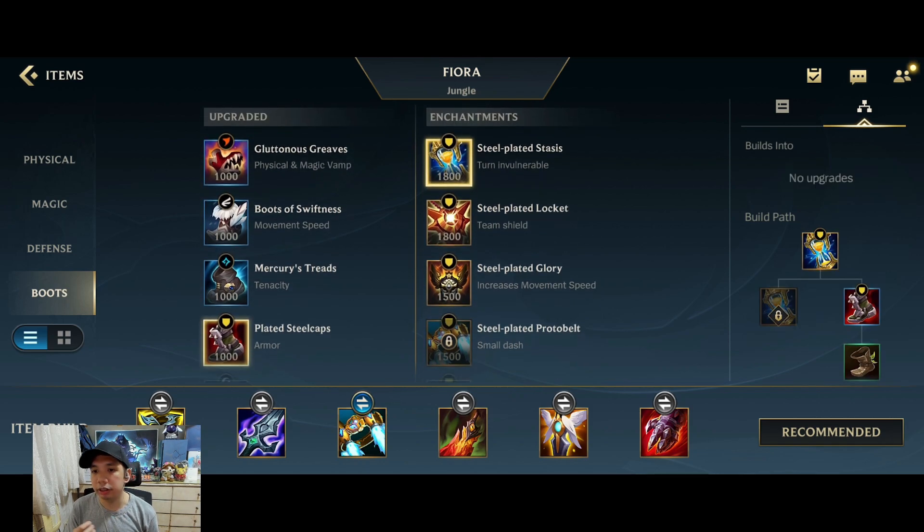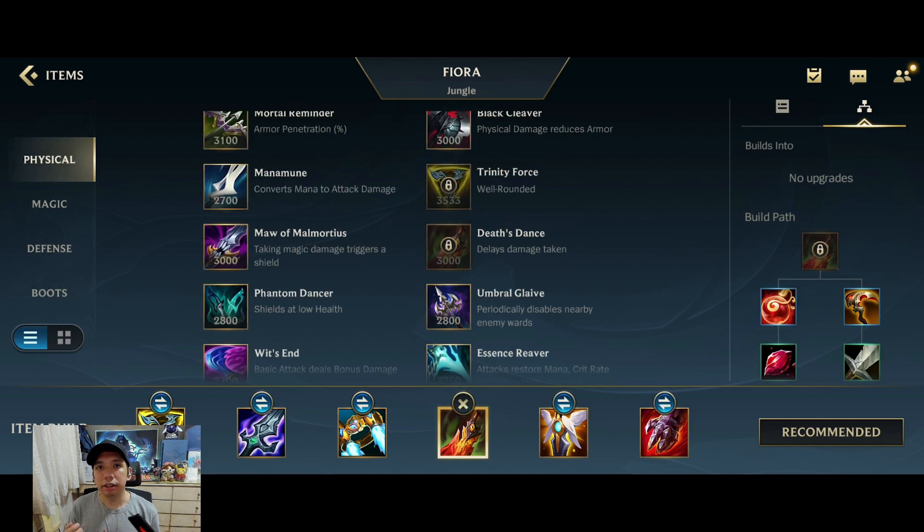Another thing you could do is choose either Plated Stasis or Protobelt. For solo queue, Protobelt is almost always the better choice since it allows you to split push properly, escape ganks, and even outlayer opponents. Stasis is more commonly used in competitive since it involves soaking damage and being able to dodge damage alongside your parry. But for the majority of the player base, Protobelt would be better.